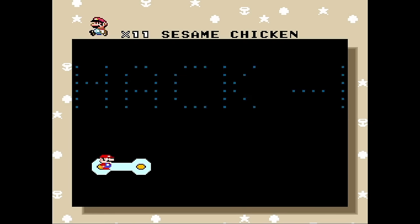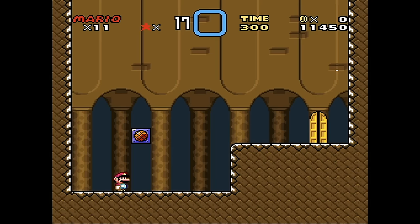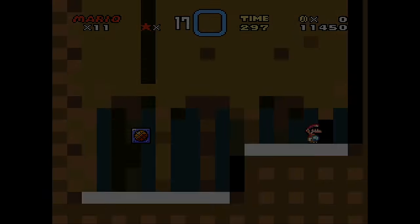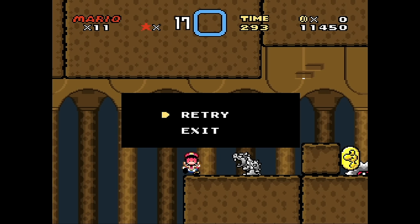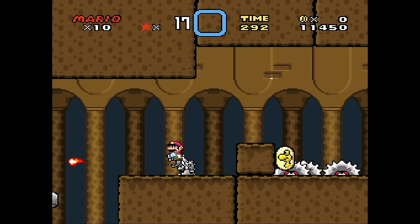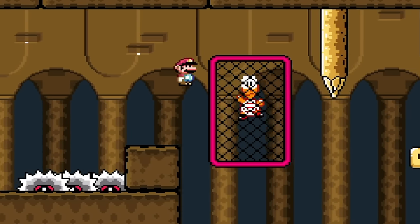Alright, Level 2: Beef Lo Mein. Okay, so all the levels are going to have food titles. Great. Gimmick this time: the floor is lava. Okay, is it literally lava? Well, I don't even see any ground. That's not good, and we got to jump onto the statue. Then we got to spin. There are Yoshi coins — should I be collecting all the Yoshi coins? I don't know.